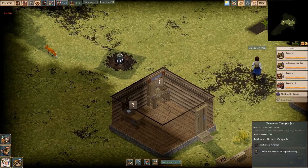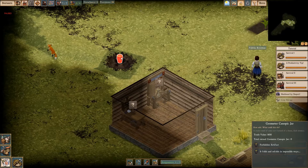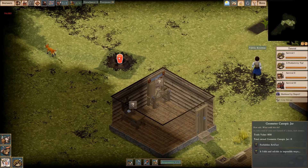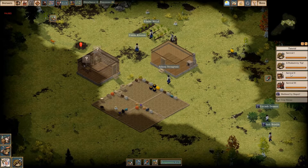What the heck is that? A geometer canopic jar? What is that? How odd. What could this do? It's a forbidden artifact — it folds and refolds in impossible ways. I wonder what we do with it. A crude vessel of some sort, formed of a dense, dark ceramic. I have no idea what to do with it. Anyway, let's read on, ladies and gentlemen.